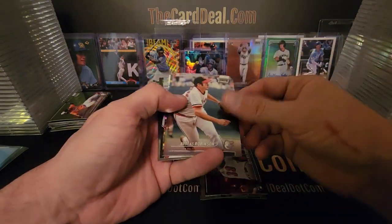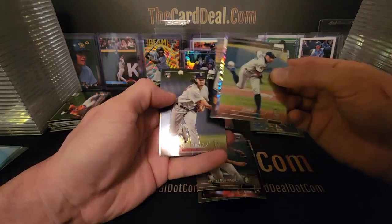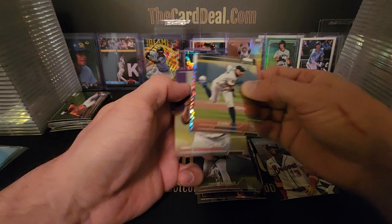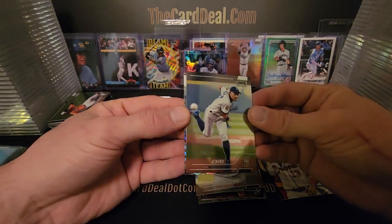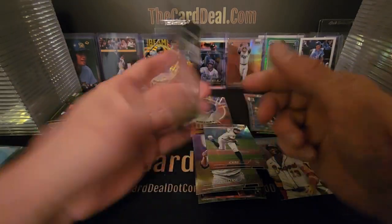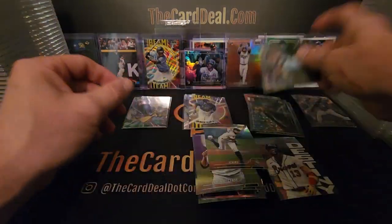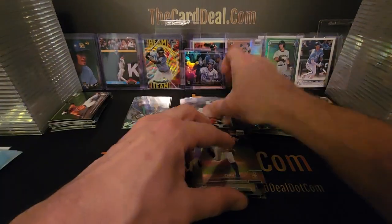All right, Brooks Robinson. Got a nice insert coming up — Ronald Acuna and the Destiny. Sebold, Clase, Ichiro pitching — nice image there. And this is gonna be Vladdy. Pretty cool. Not too bad of a first box, if I do say so myself.